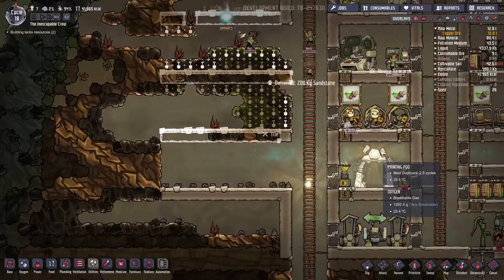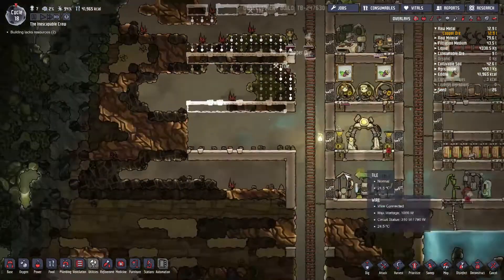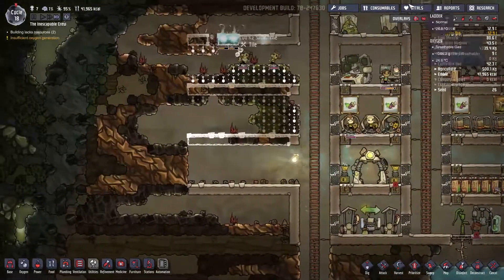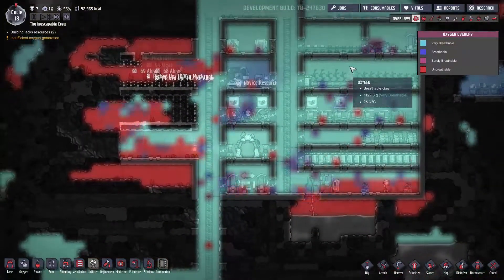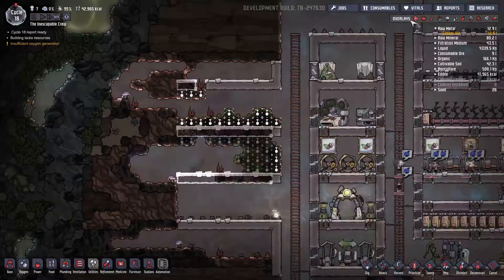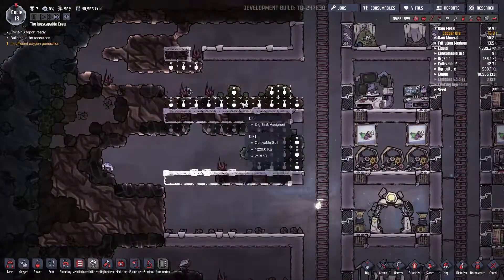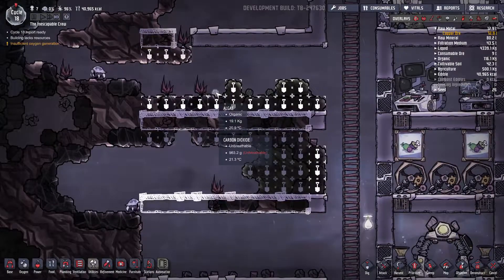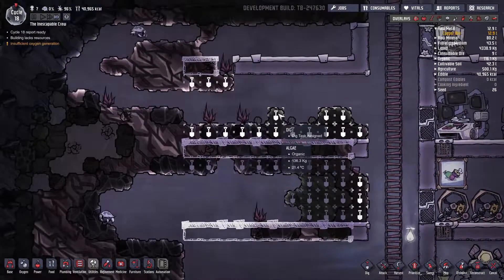We need to expand. We're gonna get some carbon dioxide into the base, but most of it's gonna sink down here. Which is fine. We've been spending so much algae making all of this that we're out of algae. That is not good. But we can get some here, as long as he doesn't eat my algae.